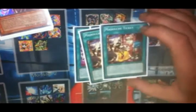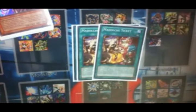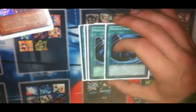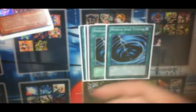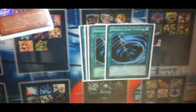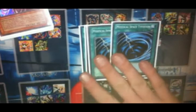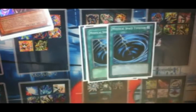Two copies of Madolche Ticket — I pretty much always run two Ticket. One copy of Book of Moon. Two copies of Mystical Space Typhoon. MST gets rid of backrow, and the cards that shut me down and mess with me the most are things like Skill Drain or Macro Cosmos. So if I can just take out those face-up cards, I need to clear backrow this turn.